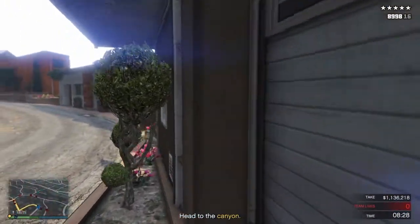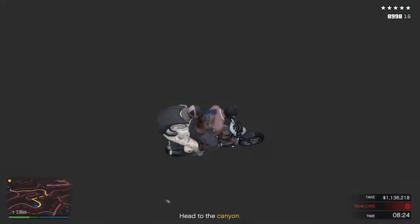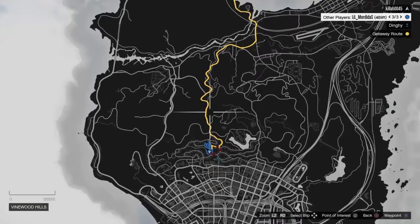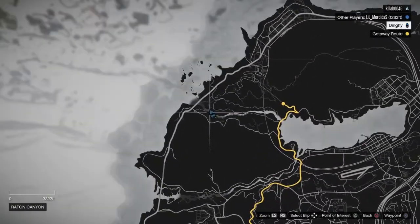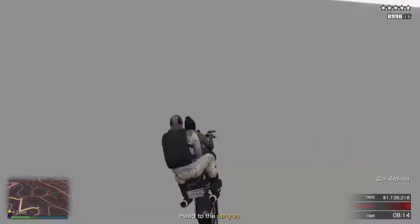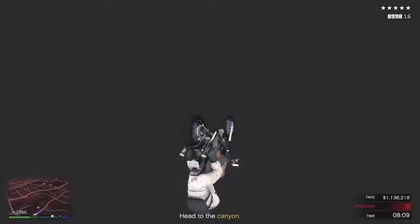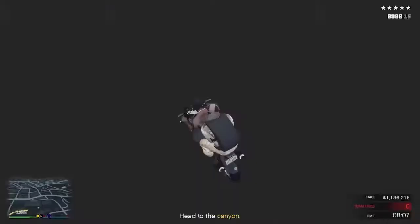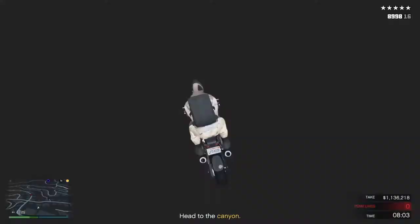Then you just want to drive through here — as you can see, you go under the map. Then just keep driving to the dinghy area. Mark that area on the map; the screen will kind of glitch for a while. Keep pulling that left stick up — I'll show you when I get to the dinghy.